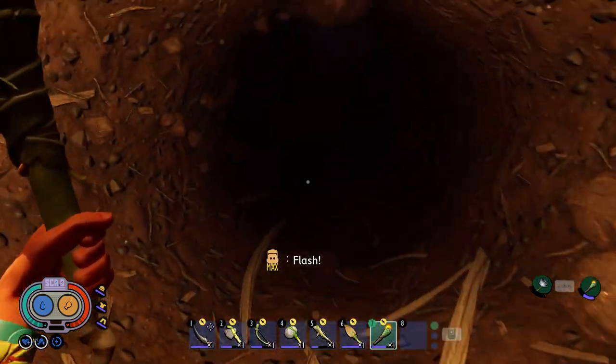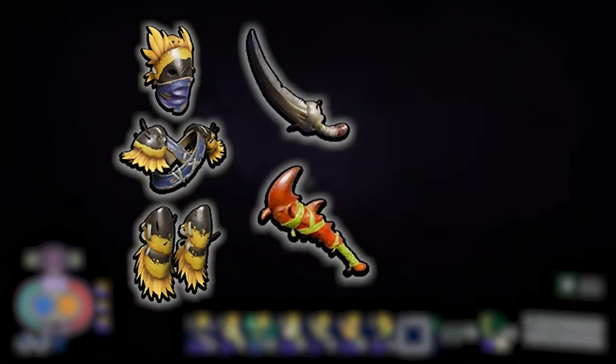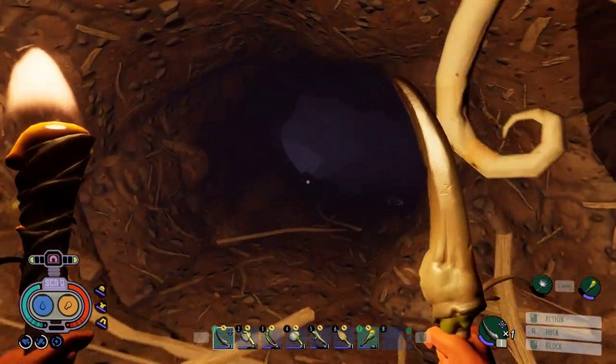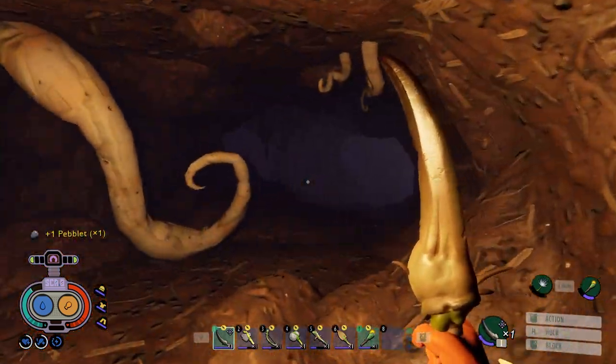The first collection of weapons we're going to look at is the Rotten set. That includes the Rotten B-Armor, the Rotten Larva Blade, the Rotten Red Ant Club, the Rotten Slime Lantern, Rotten Stinger Spear, and the Rotten Fin Flops. Before we get into where to find these items, let's look at the differences between the Rotten variants and the Normal variants.